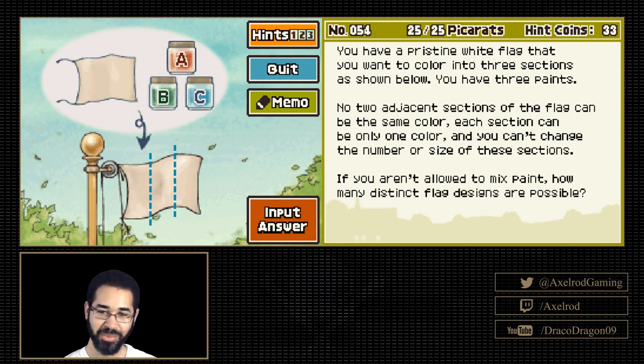You have a pristine white flag that you want to color into three sections as shown. You have three paints. No two adjacent sections of the flag can be the same color. Each section can be only one color and you can't change the number or size of these sections. If you aren't allowed to mix paint, how many distinct flag designs are possible?